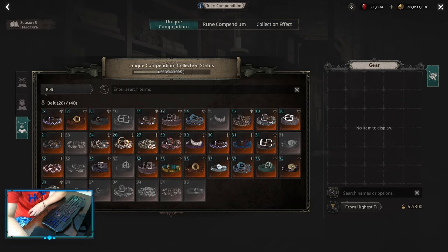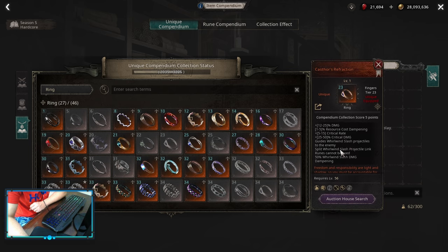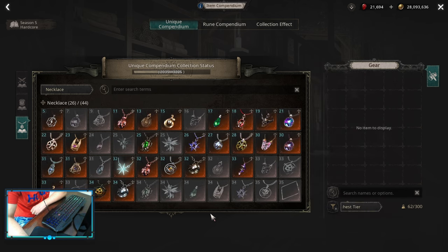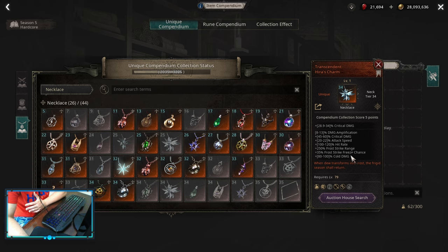For early itemization I have a separate guide linked in the description, but I want to mention two unique items — both rings. One is the caster faction ring: if you're doing a critical build it gives you flat critical rate, it's used on basically every critical build and is a really strong ring even at TF-53 — you don't need TF-54. For a maximize build, what you want is ban of certainty, which makes you deal maximize damage every two strikes and triple maximize damage every three strikes — really strong for maximize builds. Another item is the neck hero charm, which gives you more frost strike range and a little bit of stats — not necessary for frost strike to work, but a nice damage necklace if you can have it.